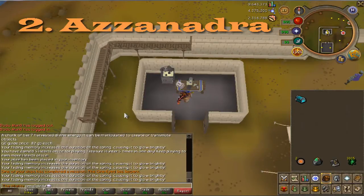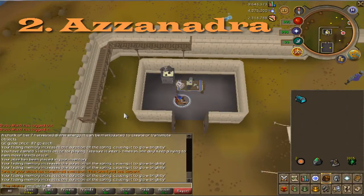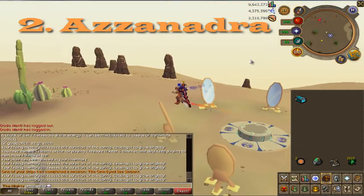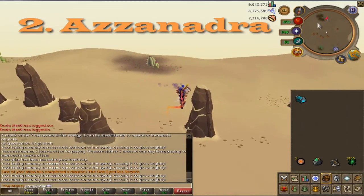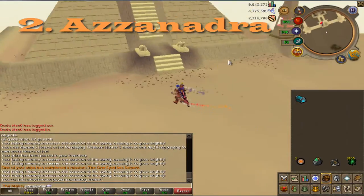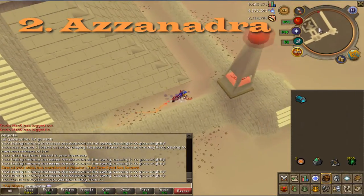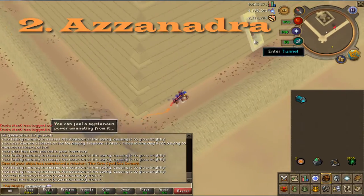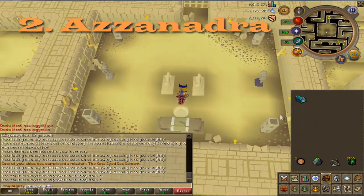Once you charge your box again, the second memory is located in the Desert Treasure pyramid, where you change to ancient magics. You can get there pretty much instantly using a pharaoh scepter, but if you don't have that, another quick way is using the lodestone to teleport to the bandit camp and then simply run southeast to the back of the Desert Treasure pyramid. Enter through the back entrance, then go ahead and click on your box and you'll get the memory.